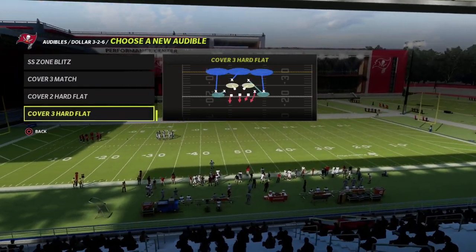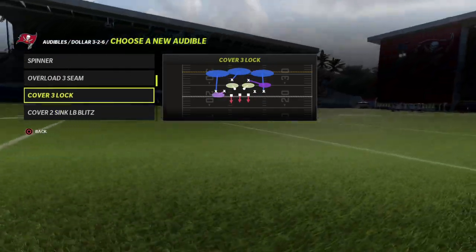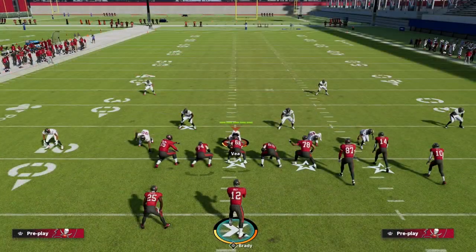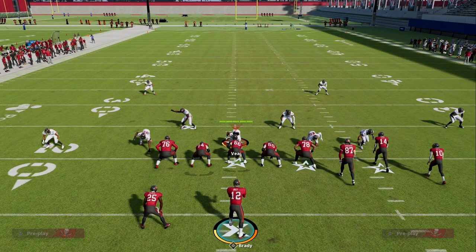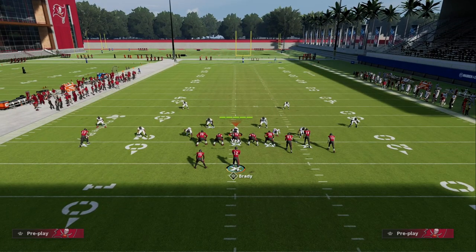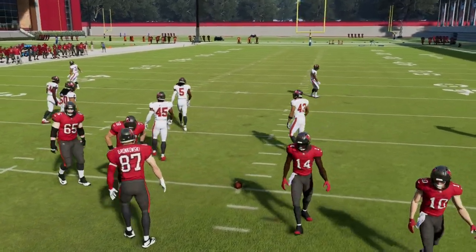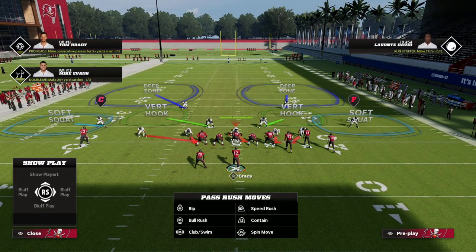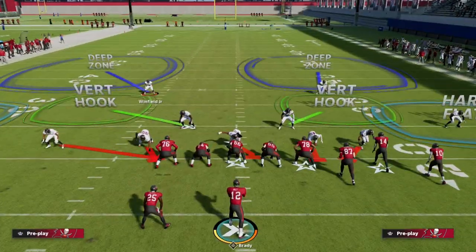One of the things you need to understand about gun bunch — especially in Madden 23 — is that the hash marks are very important. Understanding how the routes work in Verticals is key. In my personal opinion, Verticals is one of the best plays in Madden 23 on either hash mark, but what makes it interesting is how when you run this to the short side it can actually be a very good play, and I'm going to show you why.